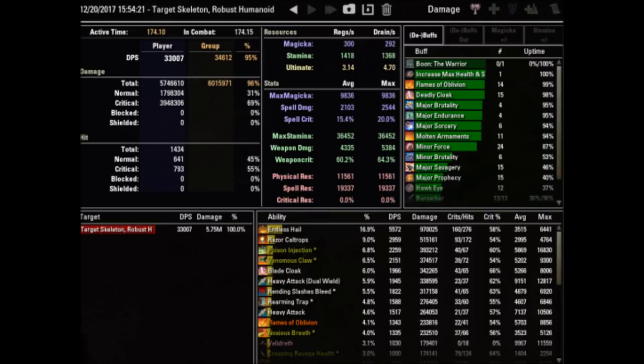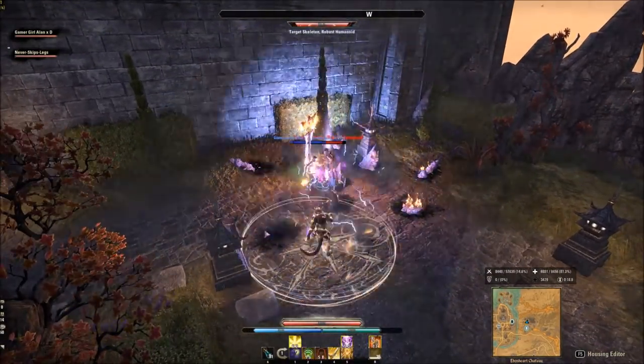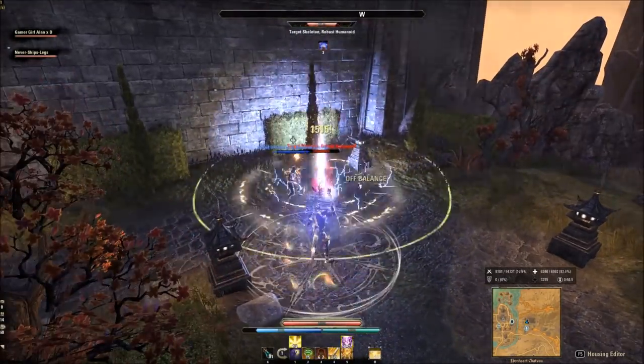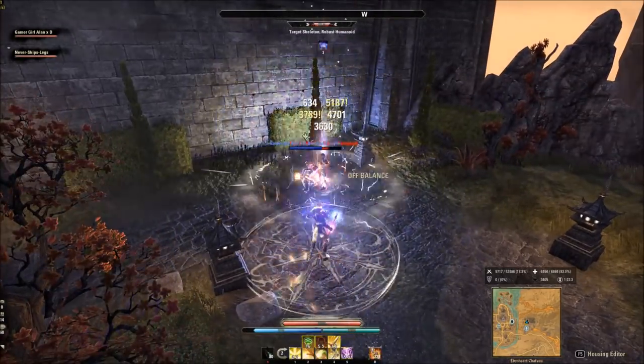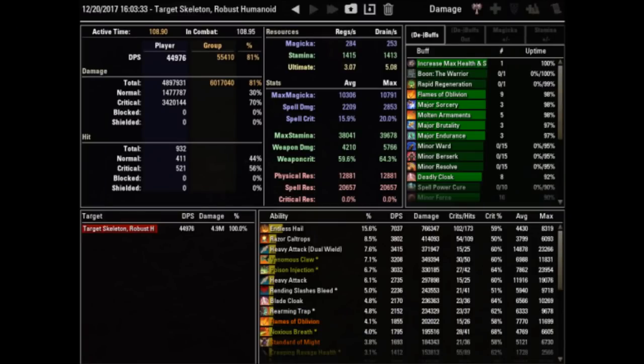Let's look at what it looks like fully buffed. When I say fully buffed, essentially what I'm doing is applying Minor Sorcery, Shock, Aggressive Warhorn, Combat Prayer, and Ritual of Retribution. I'm going to do a little bit of damage, but it's not going to be a super large amount, so it will change the results somewhat. But when you look at the damage, he went from 33k to 44k. Is this perfect statistical evidence? No, but it really shows the power of what healers can do in this game — crank out the DPS for your group. Let me show you how it's done in this patch, Clockwork City.